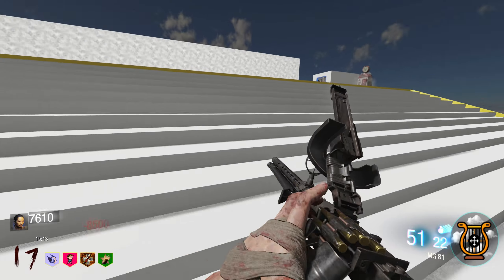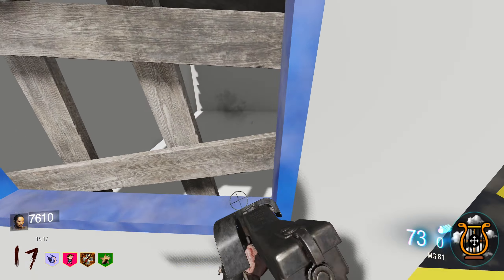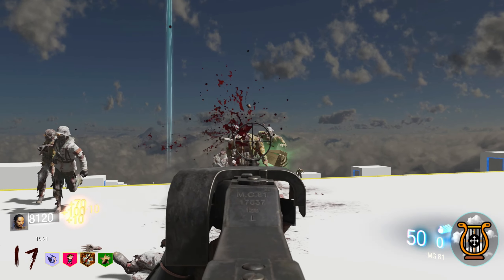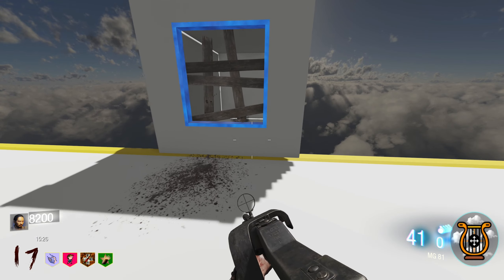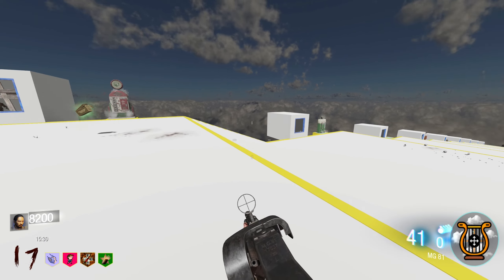How much is this door? 85. Mule Kick — I might actually get that. It's one of those perks people misunderstand. Mule Kick only gives you a third weapon, yeah, but that third weapon gives you how much extra ammo? That's the way I see it.